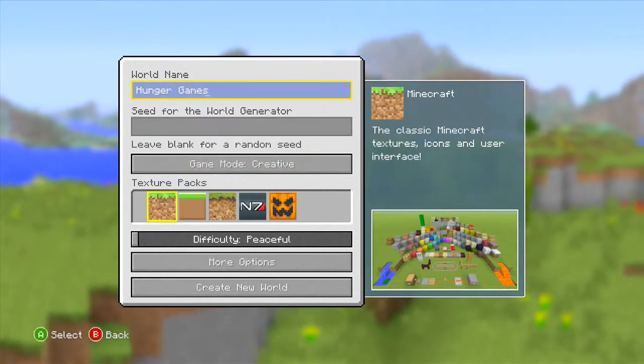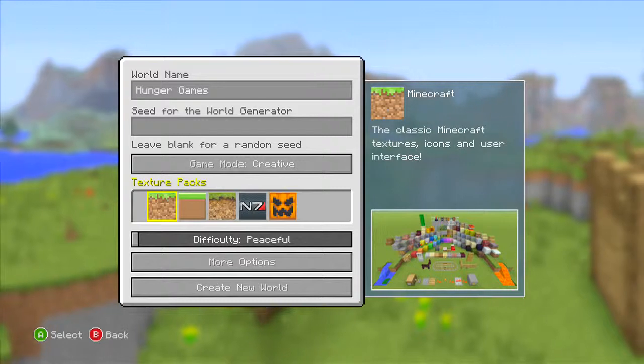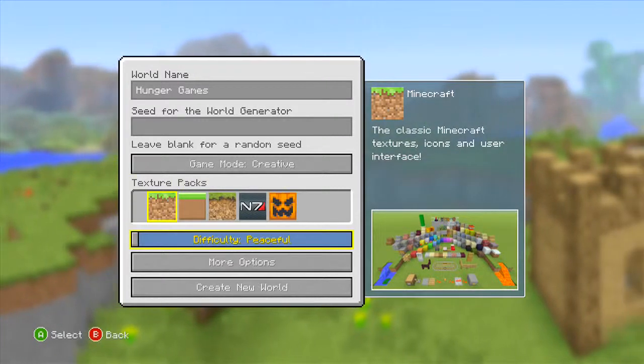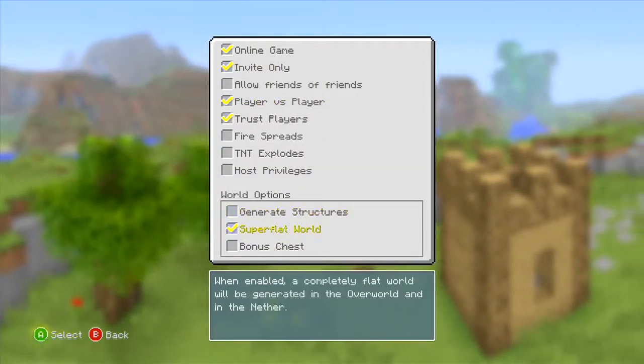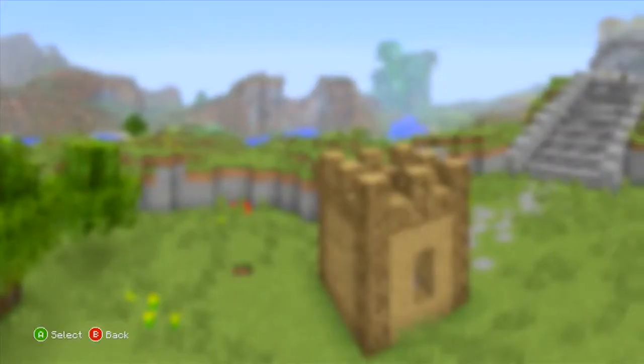I've got everything set up. World's name is Hunger Games, and I'm going to use seeds. Creative mode — you can use whatever texture pack you want, I'm using default, peaceful. For the options, make sure it's super flat. Then once you're done, create new world and press OK.